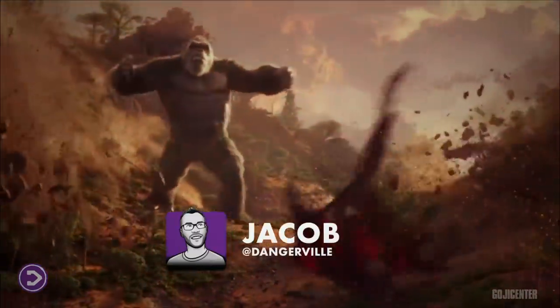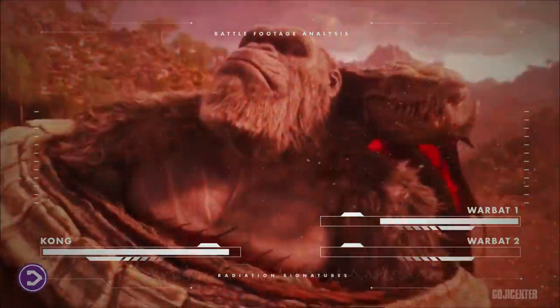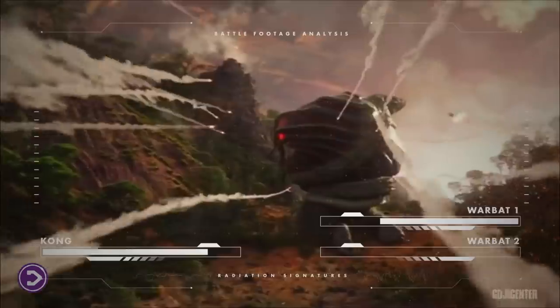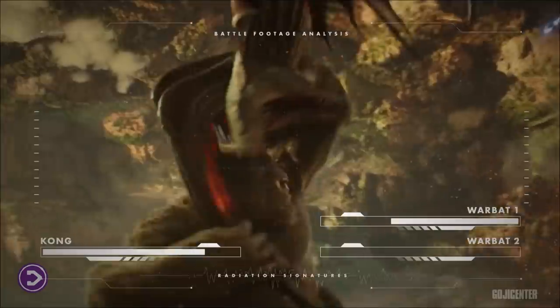As the second Warbat recovers from the impact, it charges towards Kong while coiling its body around him to constrict him. This snake titan also used its wings to try to suffocate Kong. Thanks to the Heave's mounted weaponry, it inflicted burns on the Warbat's exposed flanks, allowing Kong to release himself.